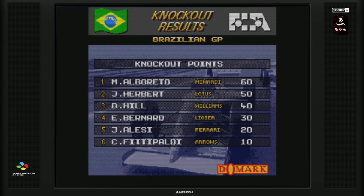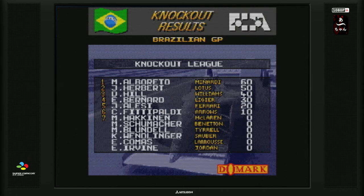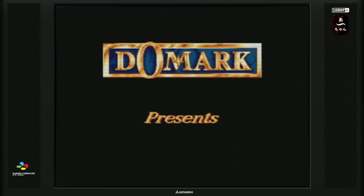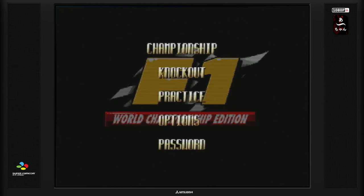On a notre podium : 50, 40, 30, 20 points — ce n'est pas le barème classique. On a Fittipaldi 2ème, Hill 3ème, Bernard 4ème. On va faire start. Donc là on a le championnat avec le classement. On a un mode password ce qui fait qu'on peut enregistrer notre progression. Allez, championnat, c'est parti — on peut jouer en deux joueurs en mode championnat, c'est une bonne nouvelle.